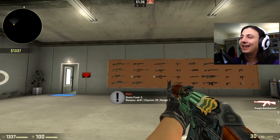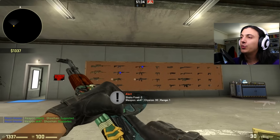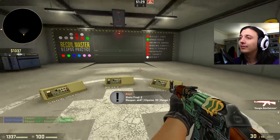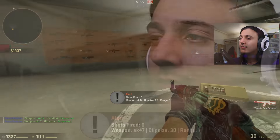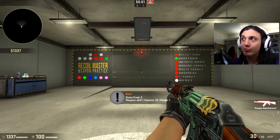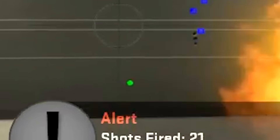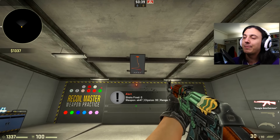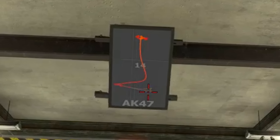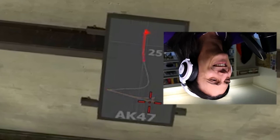The way this map works is you shoot whichever gun you'd like to use and then step up to the plate — it's actually more of a circle. You step into the middle and start practicing your spray. What makes this map good is that it gives you a ghost hair, like a thing you can follow to learn how to spray. It also shows you the exact compensation pattern you need to do at the top on this LCD screen.